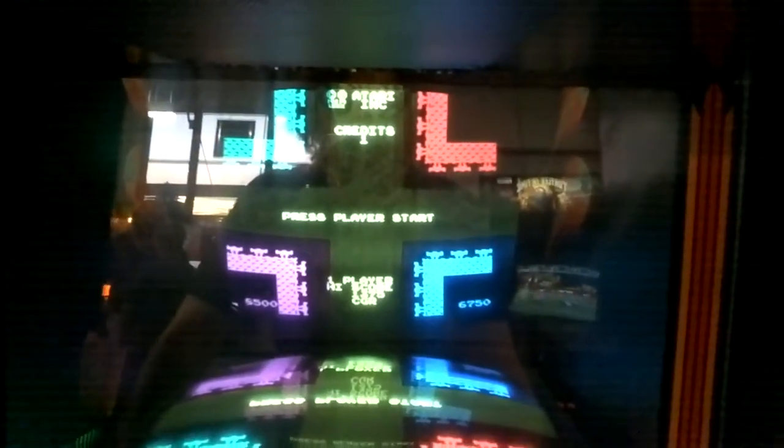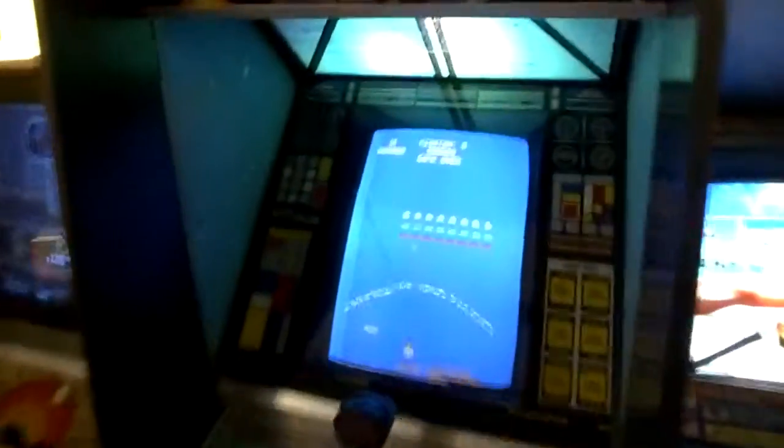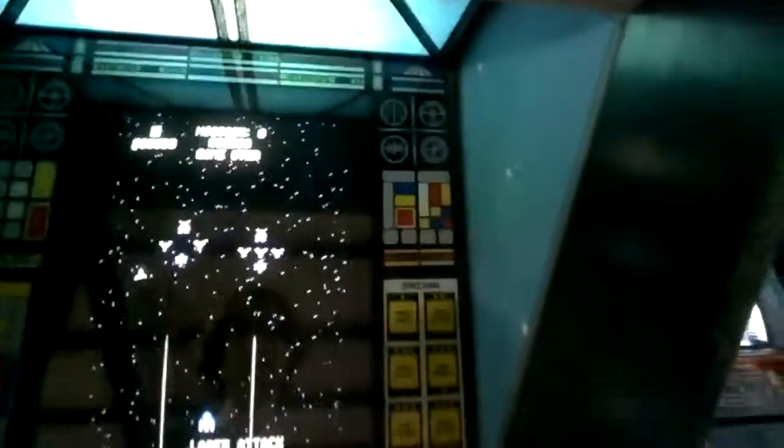Spy Hunter — this one's out of order. Warlords — it's got this overlay on it. I believe it's got two screens: there's a screen here that overlays and then one on top. King of Fighters. Gorf — this one's kind of interesting, it's got a Voice Synthesizer on it.